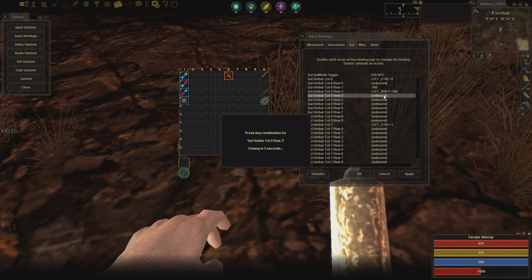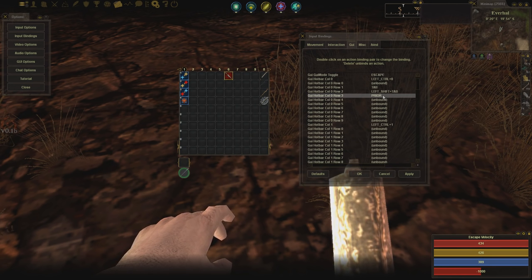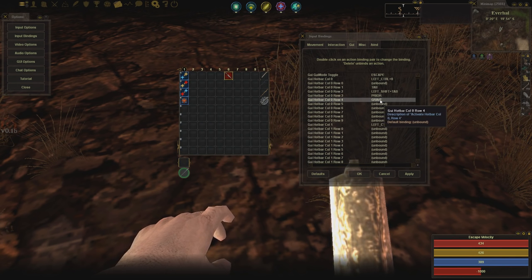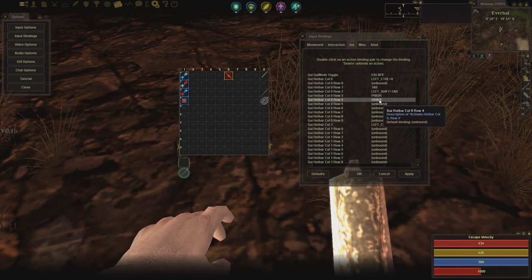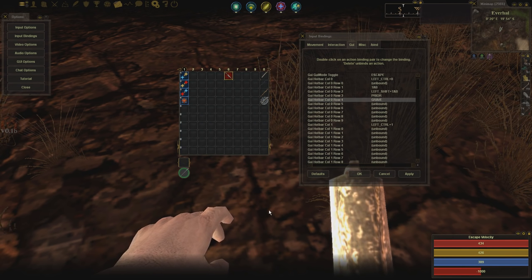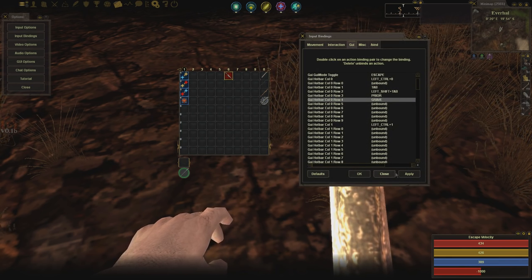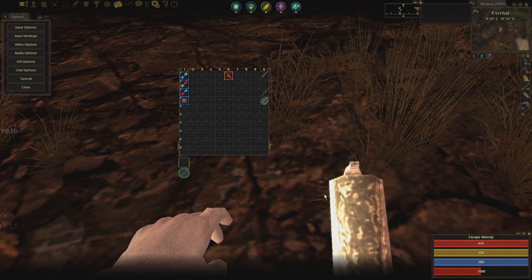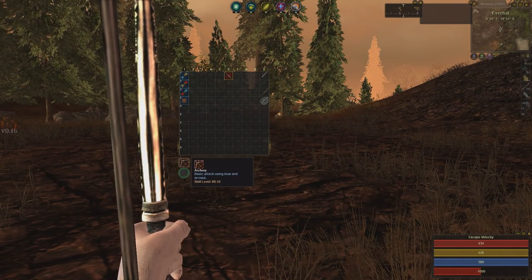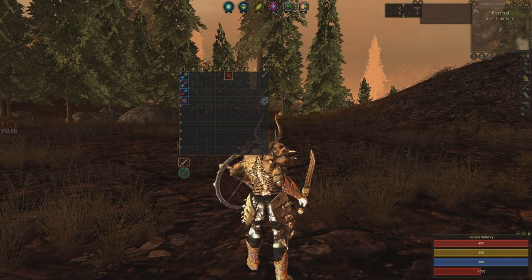Next we bind the staff, which is row 3, to caps lock — it shows as 'prior' for some reason but that's actually caps lock. Then we bind sword and shield, row 4, to tilde, which is the key next to 1 and above tab. Now all your weapons are bound, which is very good because Darkfall is all about weapon swapping. I put them on very accessible keys so you can hit them really quickly. Hit apply then close, and now tab pulls out your greatsword, shift+tab pulls out your bow, caps lock pulls out your staff, and tilde pulls out your sword and shield.